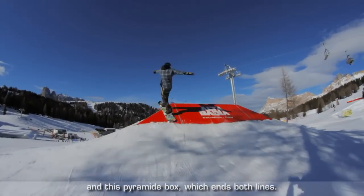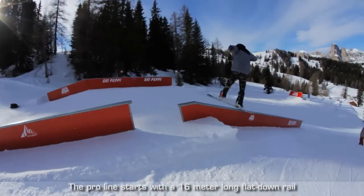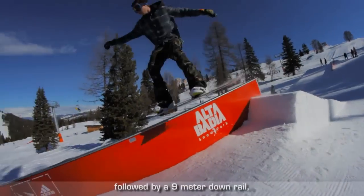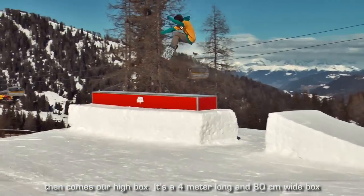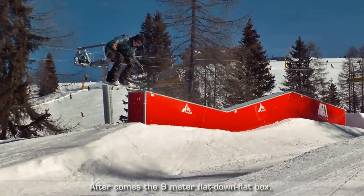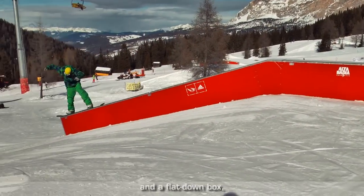And at the bottom, like in every line, we have a flowline. The Rail Line consists of a 16m King Rail, 1m Gap, followed by a 9m Downrail, and our 4m long and 18cm high box. Then we go on to the 9m flat down flat box, and the last step up to the 9m King box, and the Abstand box.